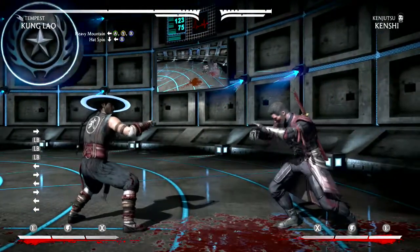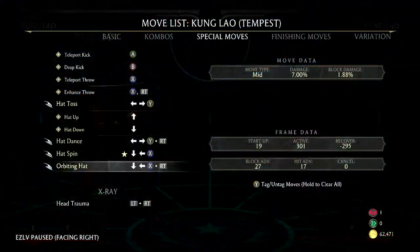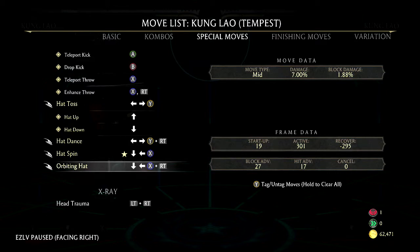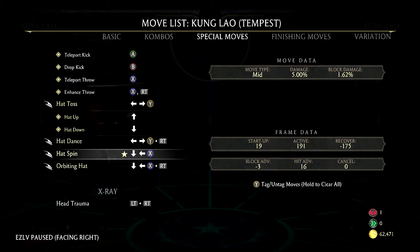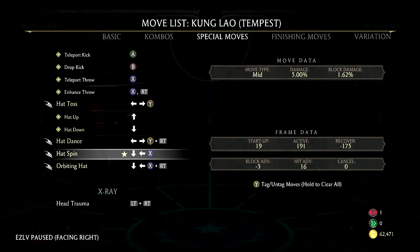Now let me show you how to get inside — this is what you've all been waiting for: how to pressure and get the combo to hit. Two things you need to know: the hat spin is minus three on block, so a person is able to poke you out. That's perfect for how this plays in. The enhanced hat is plus twenty-seven on block, which means they're gonna be stunned a little bit longer. I start off with the regular hat spin, allow them to poke out and feel confident.